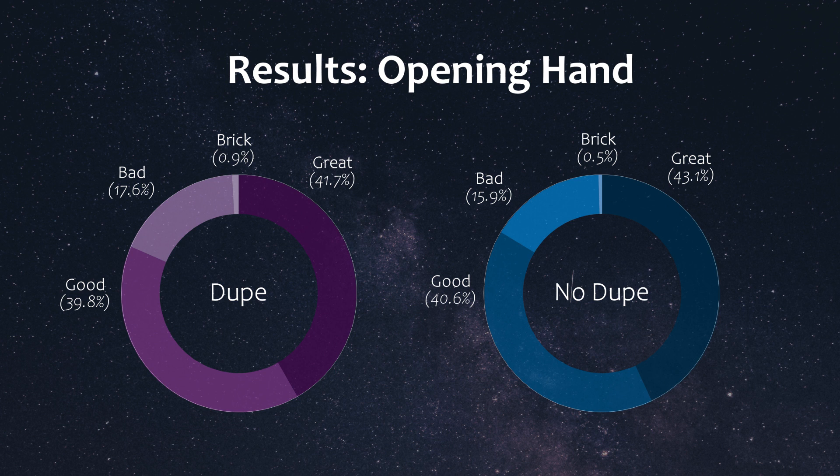When we look at the proportion of bricks — having no hand traps in our opening hand of five while our opponent is going off and not having any board wipe cards — the dupe build bricked just about 1% of the time, while the no dupe build bricked around half of that at 0.5%. Overall the brick percentage is low in both builds. Looking at the proportion of overall unfavorable hands (bad plus brick), the dupe build is at about 18.5% versus 16.4% in the no dupe build. The proportion of great hands was just a smidge lower in the dupe build at around 42% compared to 43% in the no dupe build.